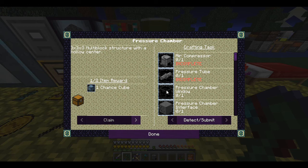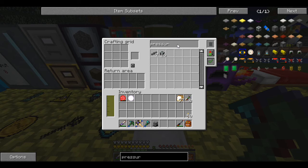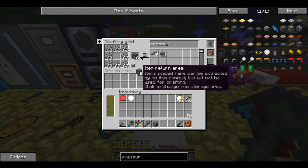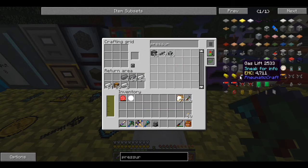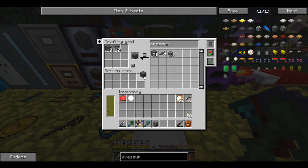Now I've got the pipes so we're good there. Pressure chamber window and pressure chamber interface — I need a 27-block structure so I'll need like two stacks of the windows. Pressure chamber interface needs a hopper, which is easy. I made a ton of chests because that was always a limiting factor.